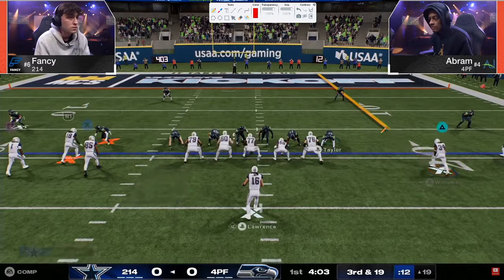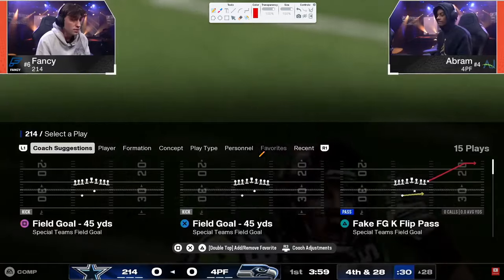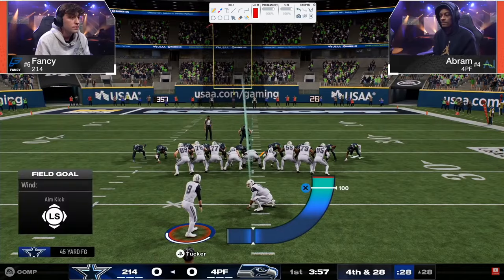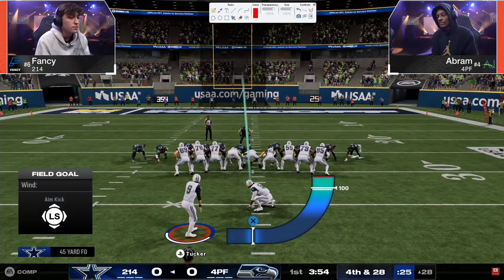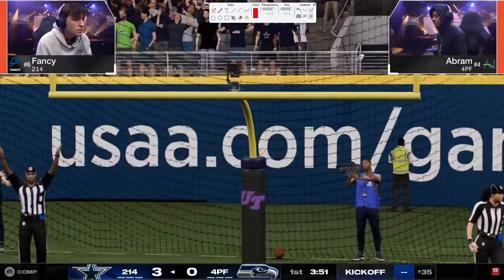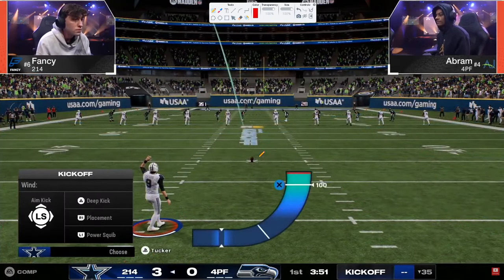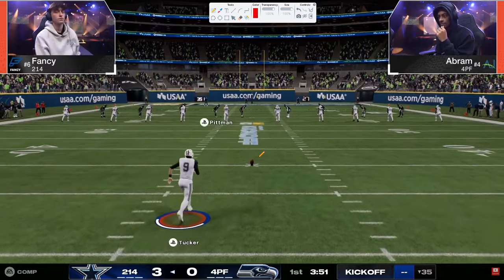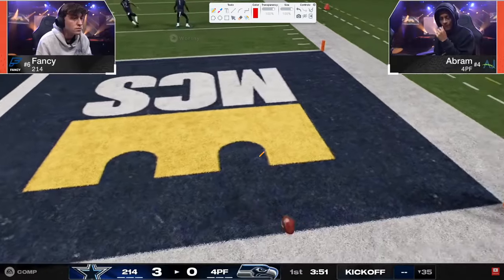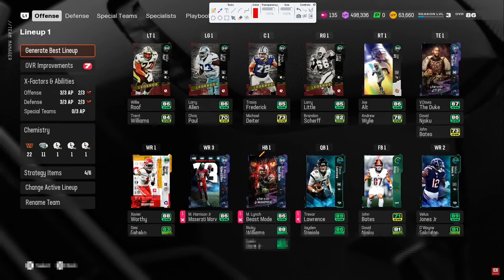In a tough down and distance, Fancy has that seam streak and just gets absolutely wrecked there by the mid blitz pressure. The reason these two defenses are as good as they are: mid blitz gives you probably the best blitzing pressure, the most consistent AGAT blitzes, the best pressure you could possibly get. It's the toughest defense to consistently block because most pass protections are honestly random. That said, Fancy is going to be in Dollar — which doesn't have the best blitz in the game, but it has the best coverage in the game.